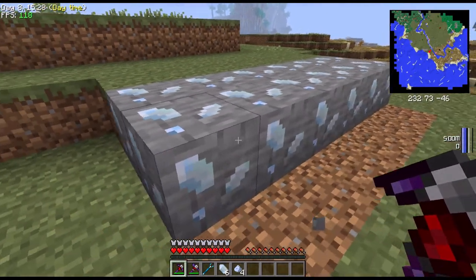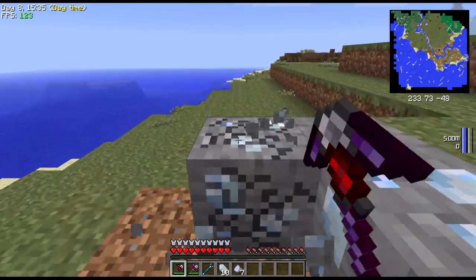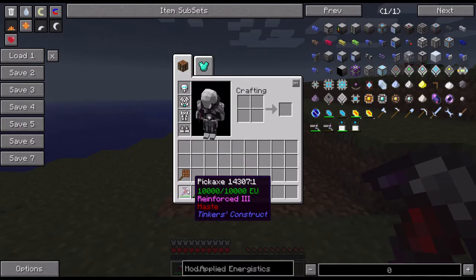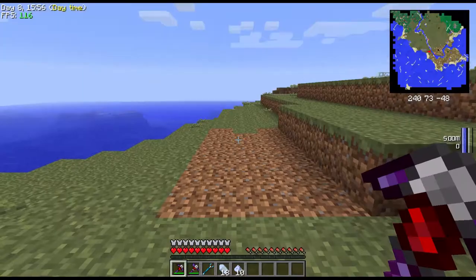So this is about 18 blocks. Let's break all these and see how much we get. This pickaxe does not have any form of luck modifier on it — it's a Tinker's Construct one. But if you have one with luck, you will find that you can get a lot more. So we got a little bit of both.